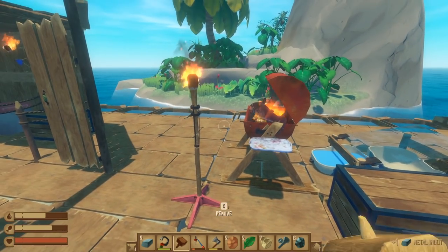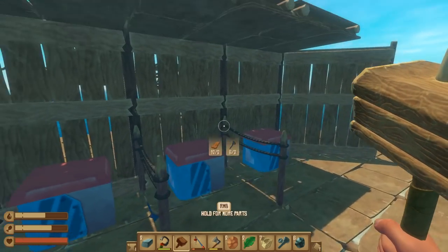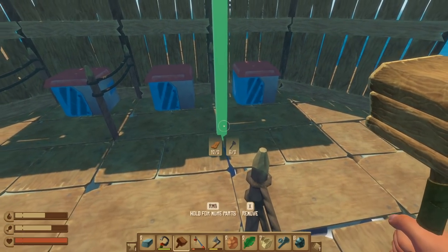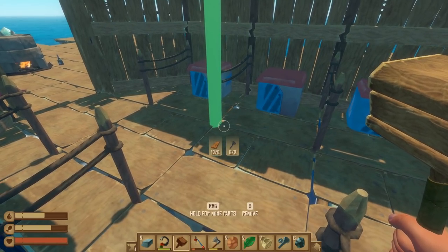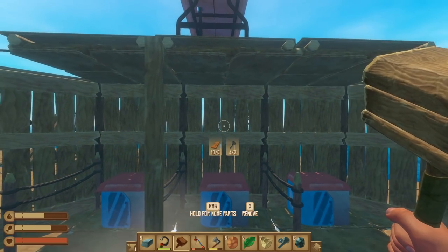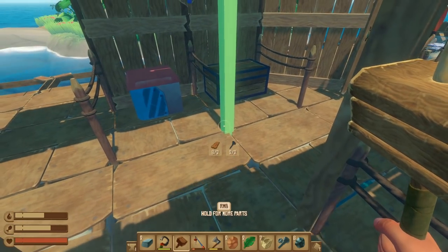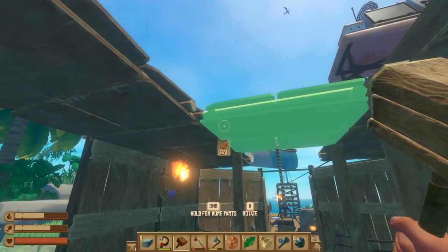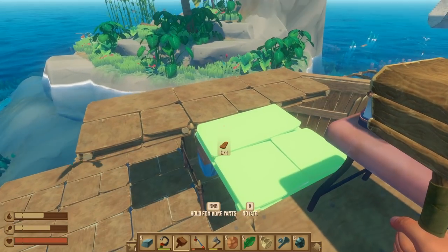Let's put a pillar in here. I guess we're gonna have to put them every spot — it's gonna be three. We can put one there, there, and that should be pretty good in the middle. Actually we'll put them there, there, and there, and we ran out of nails. I don't really want to spend any more nails on that. We're gonna come up here and kind of close this up a little bit.